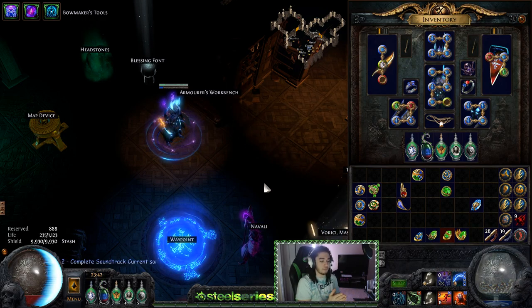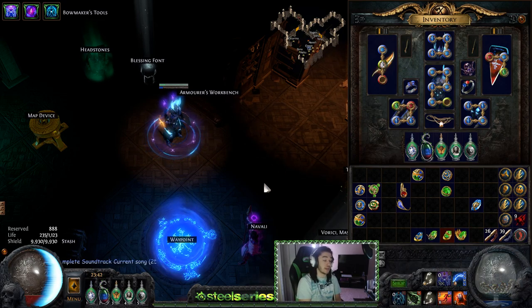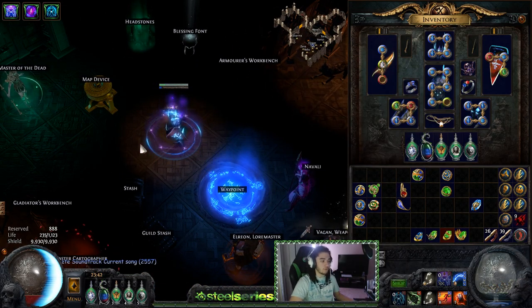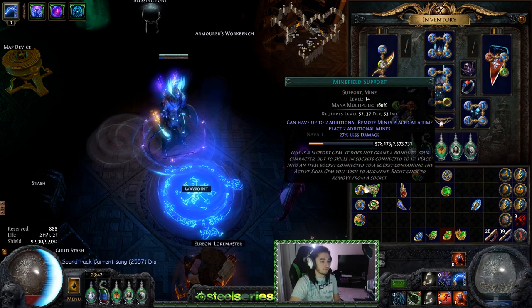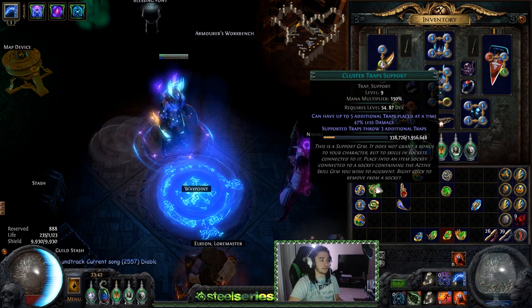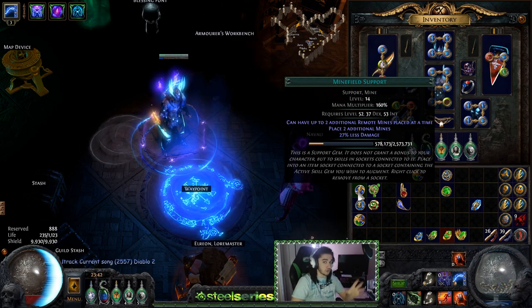Some really good gems to support on mines would be Frostbolt — Frostbolt shoots out and will just continuously go. Arc is the exact same thing, although Frostbolt doesn't need a target and Arc does need a target. The support gem you can use for this would be Minefield, which is very similar to Cluster Trap — you basically place a couple of mines on the floor instead of just placing one. That's really nice for clear speed. The goal when playing these types of builds is to just set one cluster down and kill the whole pack.